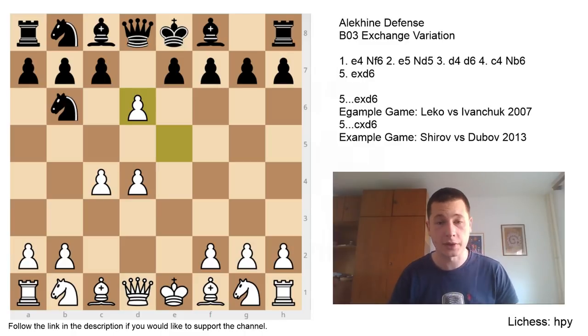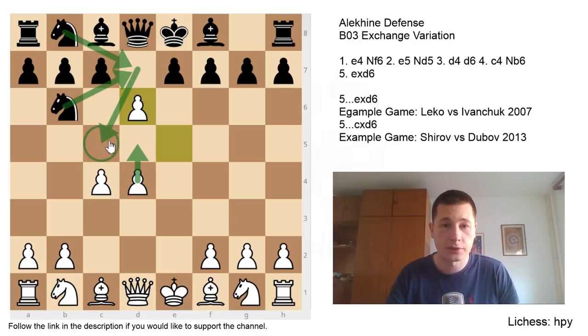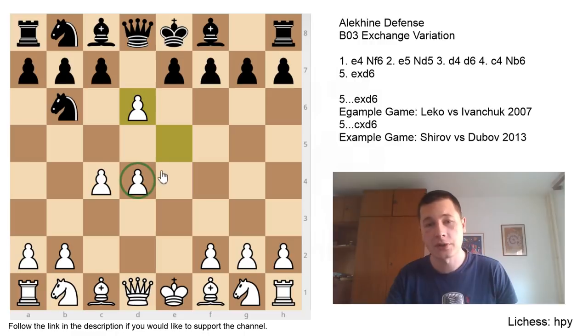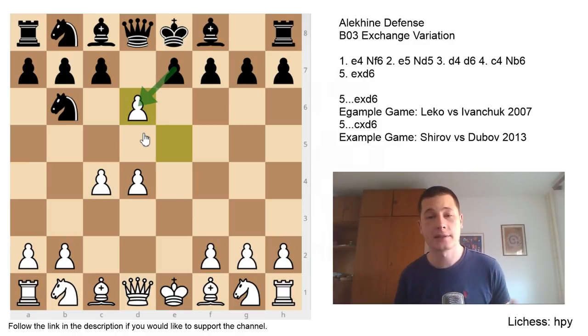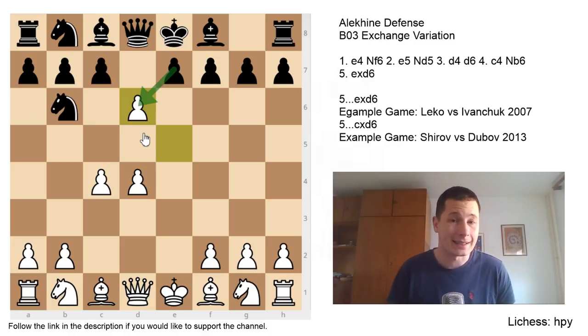The main branching of ways is here: you can either take with the c pawn or the e pawn, and they are quite different. In both variations the engines say white has a slight edge and it should be easier to play for white because white has more space. Taking with the c pawn is a more ambitious choice for black, because one of black's main strategies is attacking the d4 pawn. If white pushes d5, the knights get wonderful squares on c5 and e5.